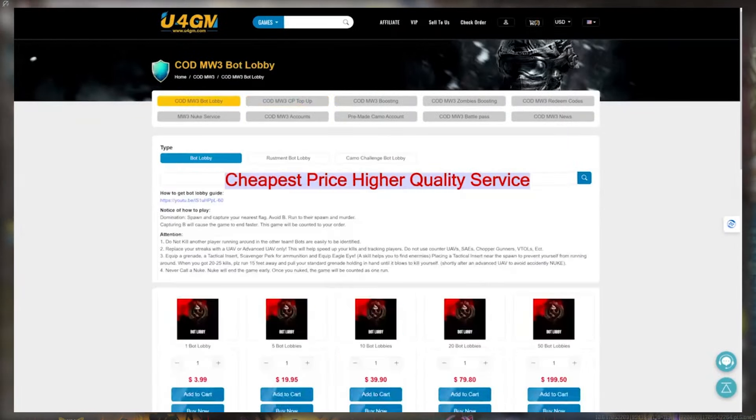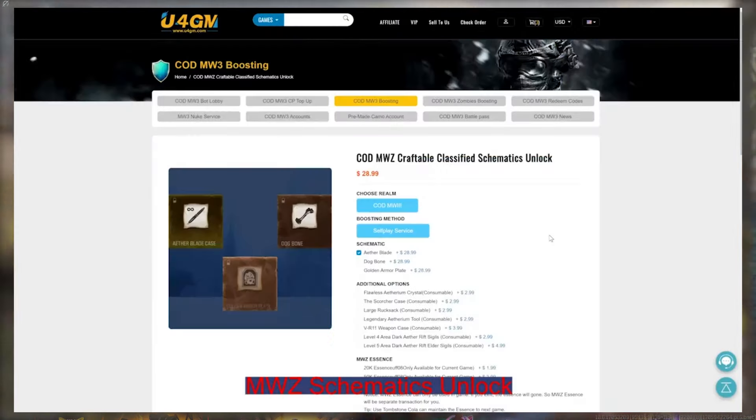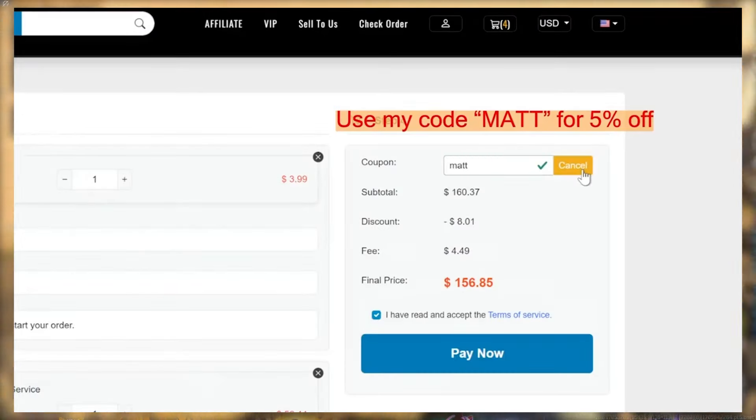Shoutout to U4GM if you need help getting MW3 mastery camos, rare unlocks, and much more. Use code Matt for an extra five percent off — links are down below.